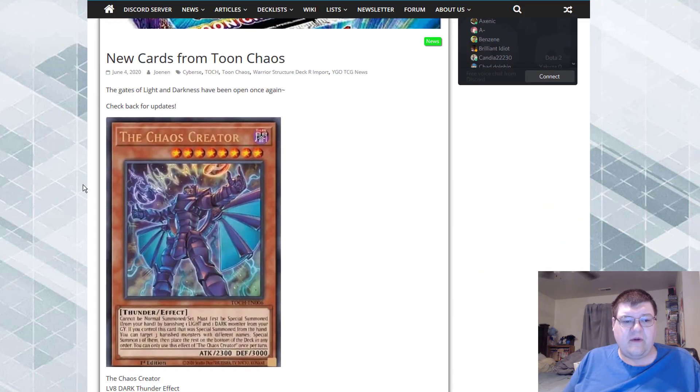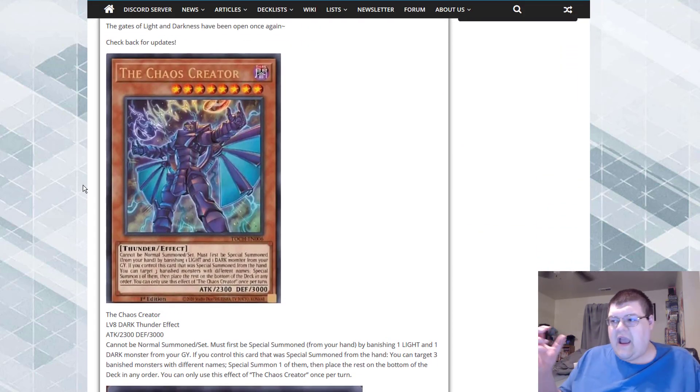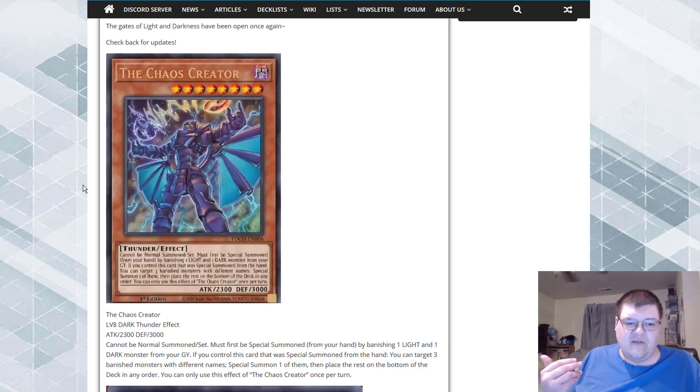The Chaos Creator is a Level 8 with 2300 attack. Cannot be normal summoned or set — must be special summoned from your hand by banishing one LIGHT and one DARK monster from your graveyard. If you control this card that was special summoned from your hand, you target three banished monsters with different names, special summon one of them, and place the rest on the bottom of your deck. You can only use this effect once per turn. Basically you banish a LIGHT and DARK, get one back, and shuffle the rest — not amazing but exactly what we expected.